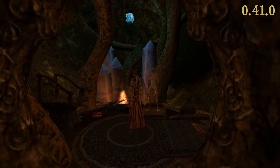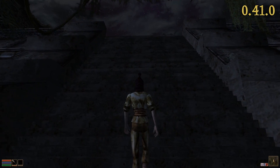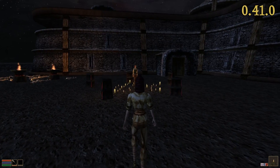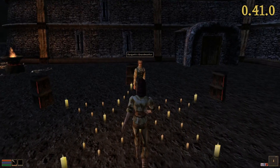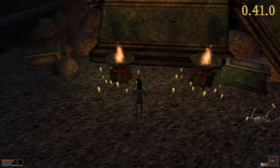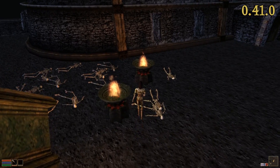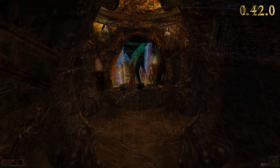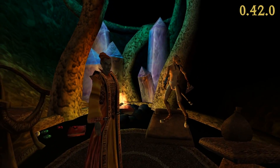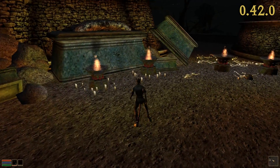Another issue is the maximum number of light sources which can affect an object at the same time. This number is currently set to 8, which is a limitation of our fixed function rendering pipeline. When the number of light sources in-game exceeded 8, OpenMW previously prioritized the sources by distance from the camera. This makes the light coming from more powerful yet remote braziers pop up in a very annoying way. With this release, OpenMW also takes the intensity of light sources into account, which vastly improves the lighting in most vanilla situations.